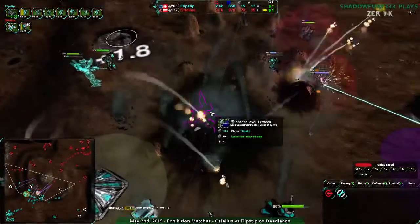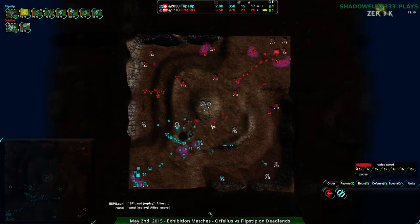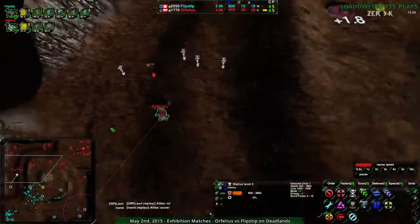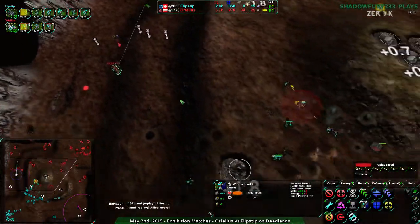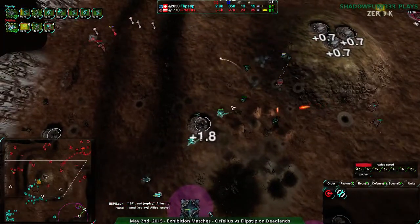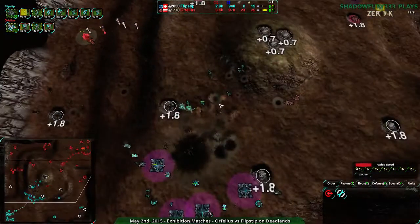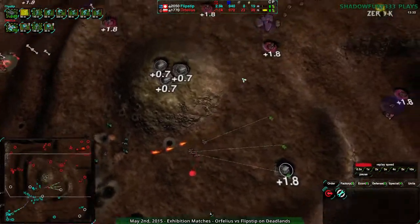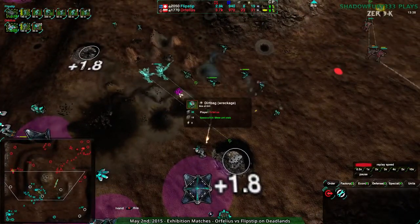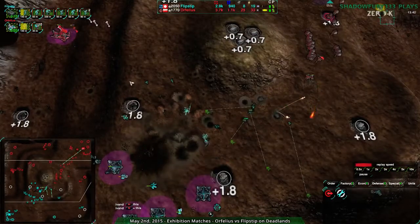Flipstep loses their commander anyway. And Orphilius, at the same time, takes most of the territory on the map. That was a nice kill — Orphilius' commander is still alive. Orphilius killed their opponent's commander, kept their own, and kept their military and economic leads. They didn't lose a whole lot to destroy the commander — the dirtbags are quite cheap and leave very little reclaim. The biggest source of reclaim is that one unit at 530 metal.